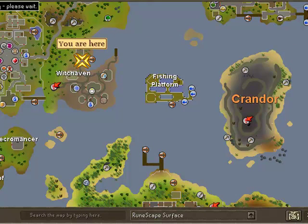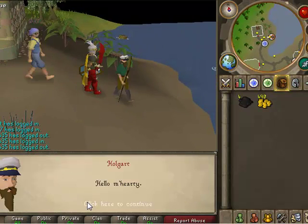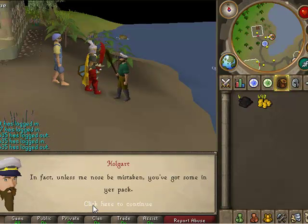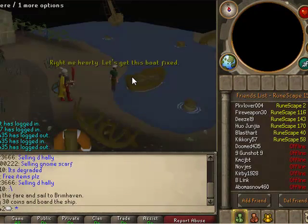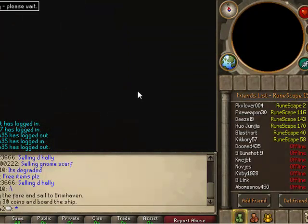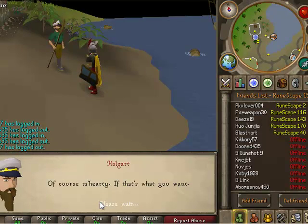Now all you need to do this quest is one swamp paste. I just brought some extra in case I do something wrong. Now we must go talk to a guy named Hogart, who will take us to the fishing platform. You give Hogart the swamp paste and he fixes the boat. I must talk to Hogart again. Now we are off to the platform.